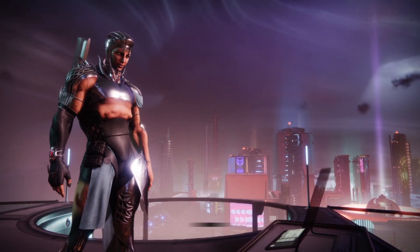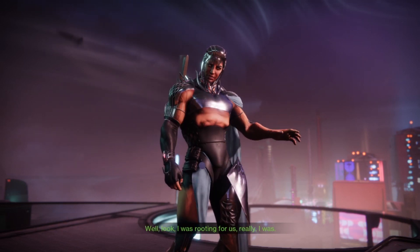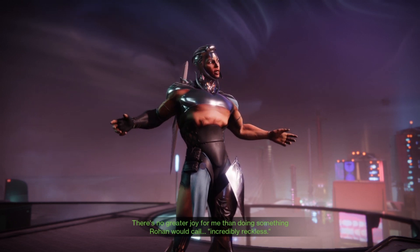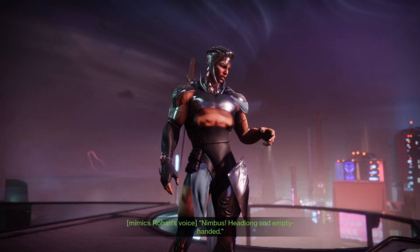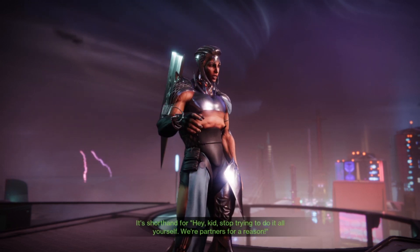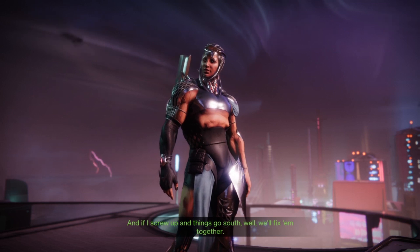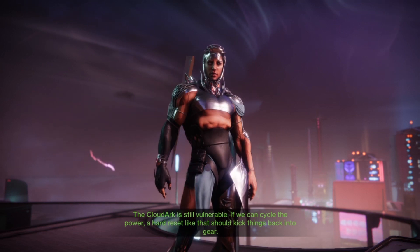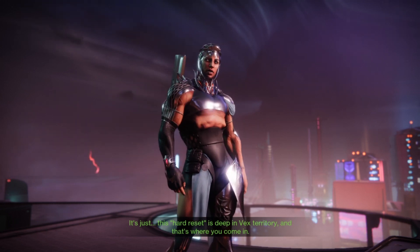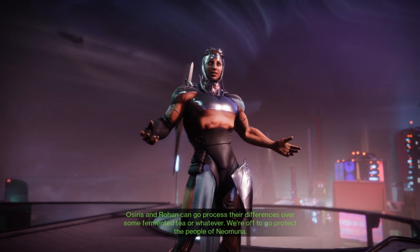What's up? That Caiatl — she's something else. There's no greater joy for me than doing something Rohan would call incredibly reckless. He'll shake his head and say his little catchphrase: 'Nimbus — headlong and empty-handed.' It's shorthand for: hey kid, stop trying to do it all yourself — we're partners for a reason. And if I screw up and things go south, we'll fix them together. The Cloud Arc is still vulnerable. If we can cycle the power, a hard reset should kick things back into gear. It's just that this hard reset is deep in Vex territory — and that's where you come in. Osiris and Rohan can go process their differences over some fermented tea. We're off to go protect the people of Neomuna.